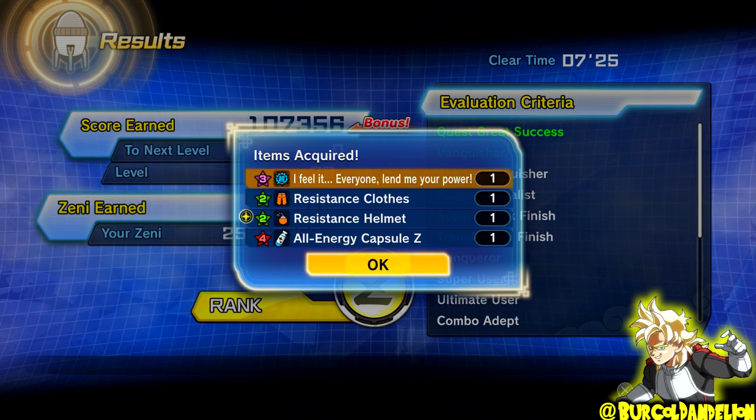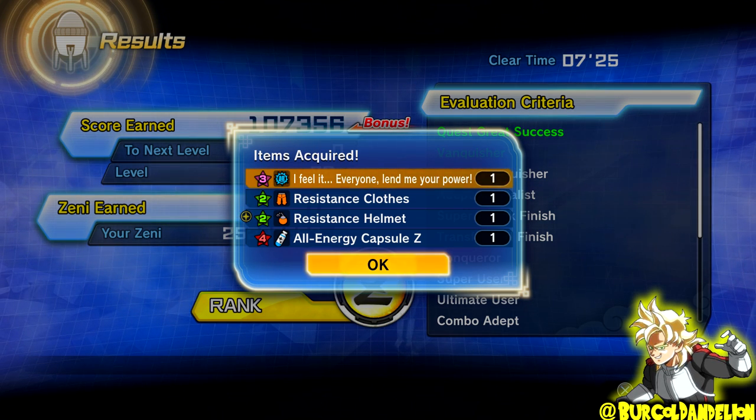Finally for Parallel Quest 111, to get the Resistance Clothing, I think you need to get an Ultimate Finish — I'm not too sure — but at the very least you do need to clear it. I do think if you get the Ultimate Finish it'll guarantee at least one piece of the clothing to drop. I would recommend getting the Ultimate Finish, because if you do and then defeat Super 17, he will have a chance to drop the Resistance Helmet accessory for the Resistance outfit.